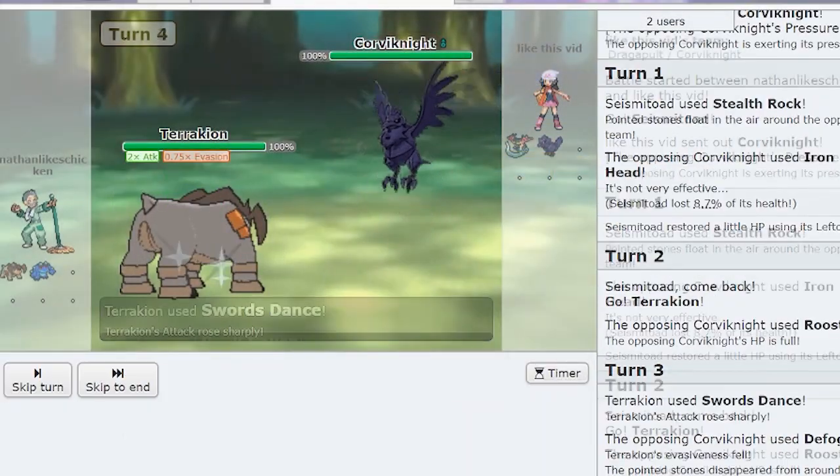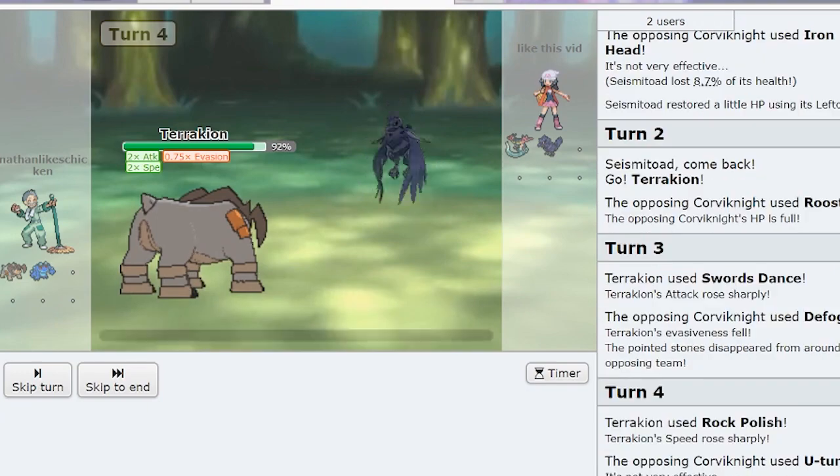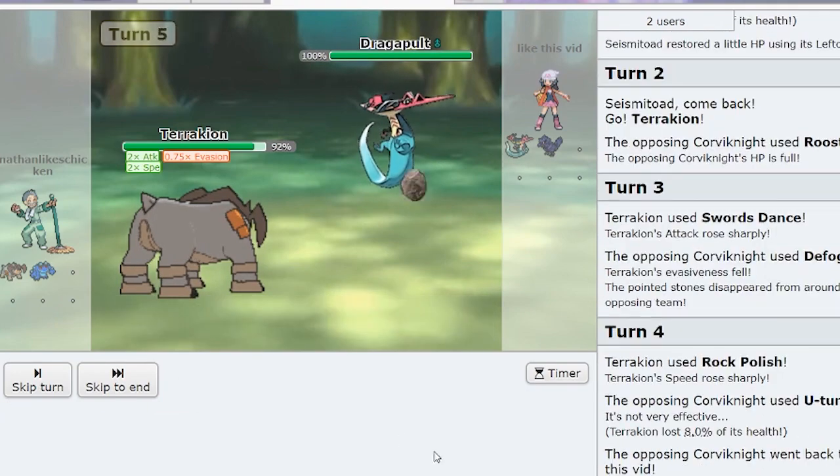For reference's sake, this is like two Dragon Dances in a row, which by itself is one of the best setup moves in the entire game. One of Terrakion's best sets is called a Double Dance Set, where he uses Swords Dance and then Rock Polish — it just completely destroys opponents. This move does that with one less move slot and one less turn.